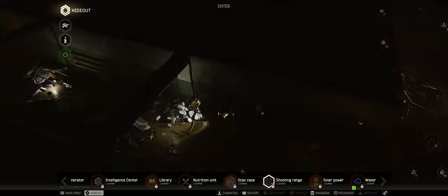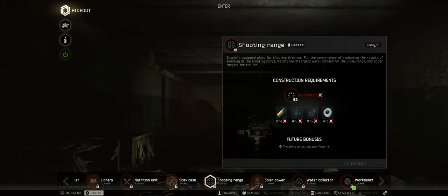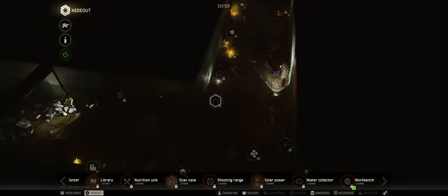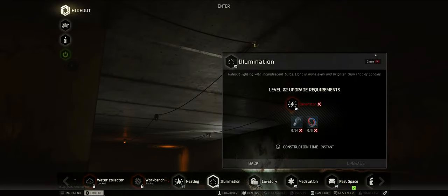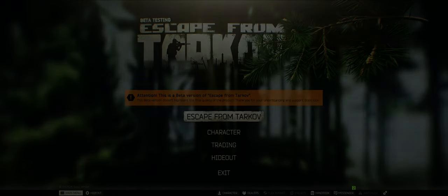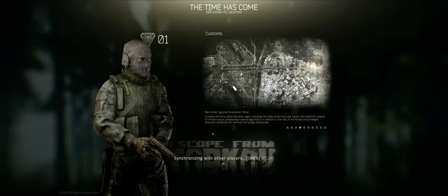What do I need for shooting range? Bolts, nuts, stuff - okay, good. And again here - the bulbs and wires, that's gonna be a pain in the ass. Well, it's time to get into our first raid.